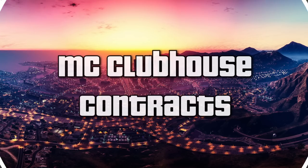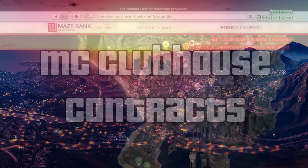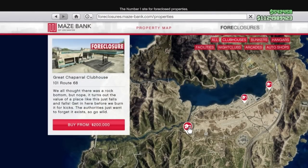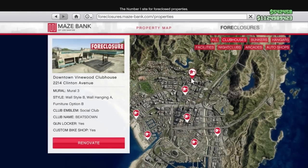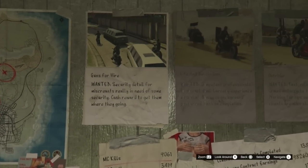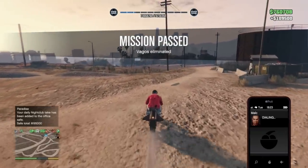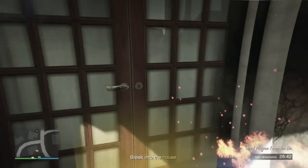If you're a new player where your funds will be limited, one of the best things you can buy early on is the MC clubhouse. These start at just 200,000 but you really want to splash out a bit more and get one in the city. The main reason you want to do this is because of one particular contract called Life and Death Bikes. This one mission will pay up to 120,000 when on double money, and depending on how fast you complete it, it shouldn't really take more than six minutes and it's pretty easy to do.